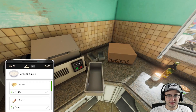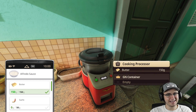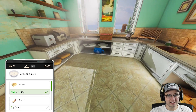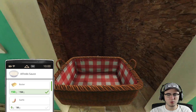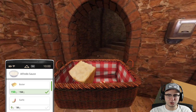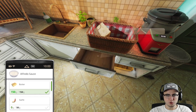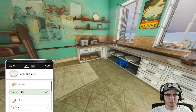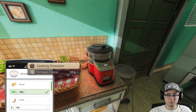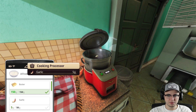There is absolutely no shot this is going to work. We should have been putting all of these ingredients into the cooking processor — we're very dumb. Let's try to turn this on and see if anything happens. It's not looking good. Starting from the top: grab a GN container, place it in the cooking processor. Now it's actually saying we're adding things to it — because we are. The dough mixer is for dough and that's all. We need some more parmesan and 50 more grams of garlic.